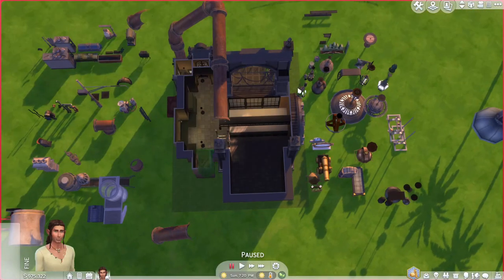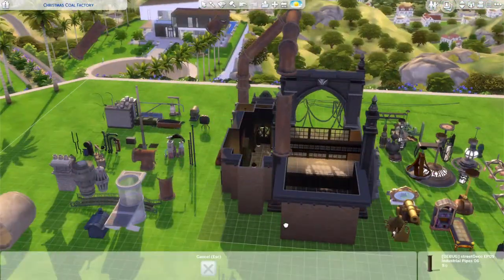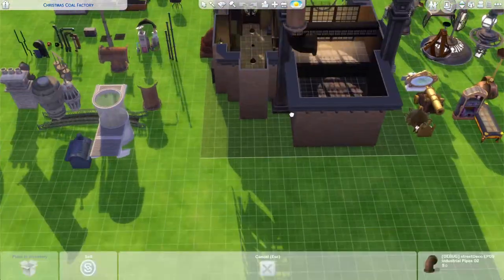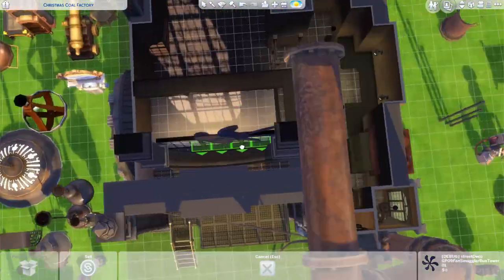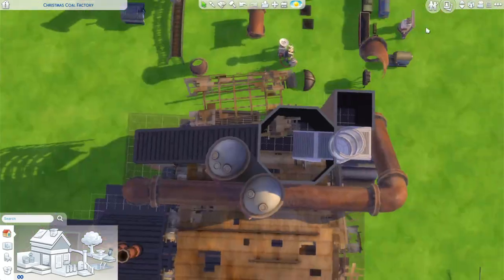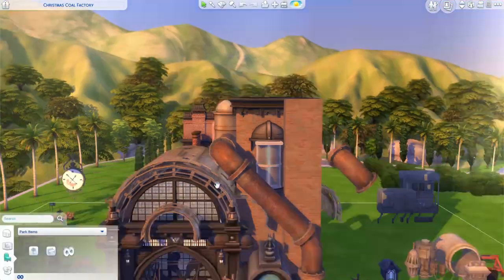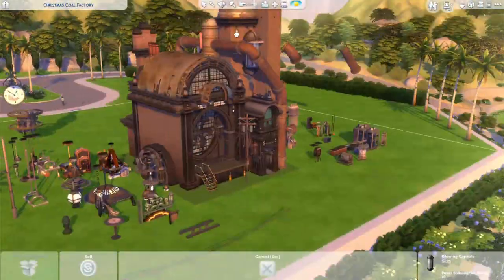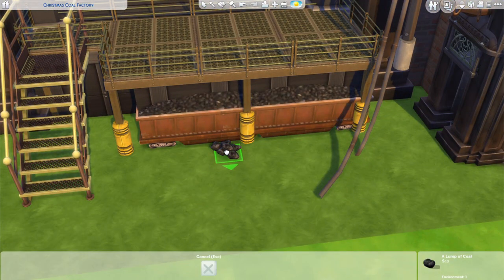Most of this build was me creating problems by cramming in so many details that I then had to find objects to hide things poking through the walls or ceiling. I ended up using a debug object from Journey to Batuu — this broken-down, sand-worn metal circular awning thing. Normally it's a lot bigger but I sized it down and it looked really cool on the roof. It did have a weird part sticking out but I managed to hide it.